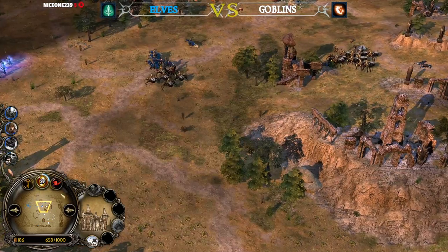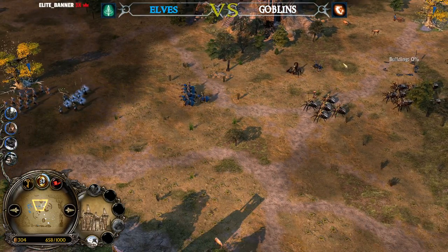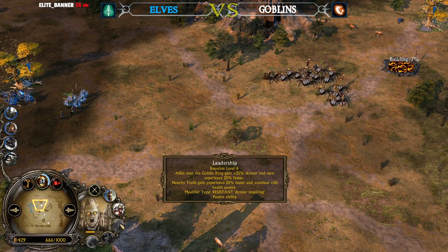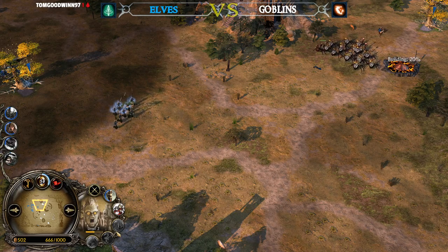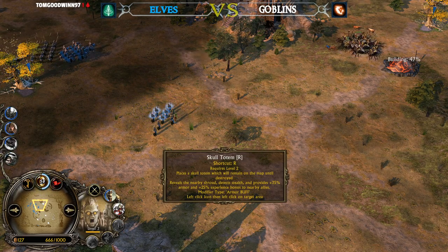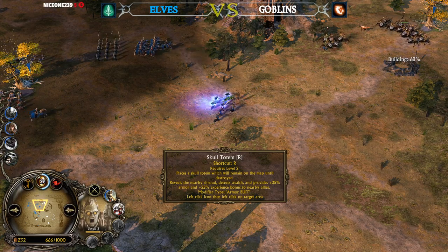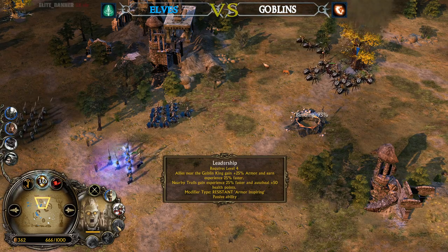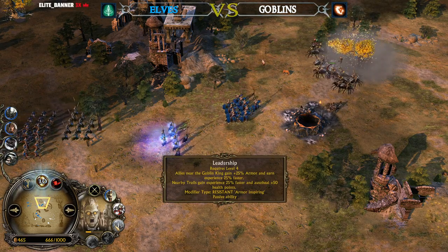The only hero remaining on the field from the Goblin player Sauron so far is Gorkil the Goblin King, who is almost level 4. Level 4 is going to unlock Leadership, which can stack with the Skull Totem — giving 35% increased armor here. The Leadership is also going to give 25% armor and 25% combat experience, and it's going to even affect the Trolls.